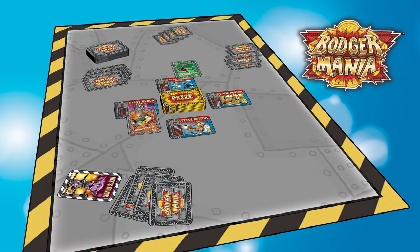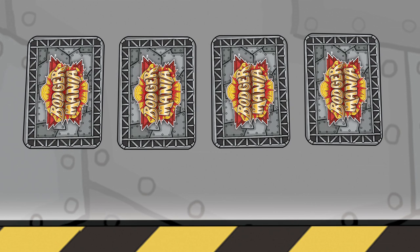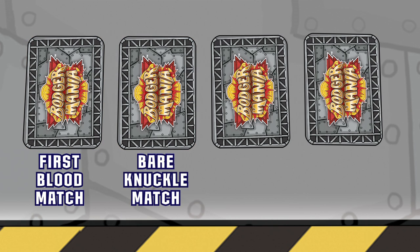With trump determined for each match, it's time for the Bodgers to choose their best move for each of the four matches. Each player places the four fight cards he drafted face down in a row on the table in the order of his choosing. From left to right, the first card corresponds with the First Blood match, the second to the Bare Knuckle match, the third to the Cage Match, and the fourth to the Title Match.